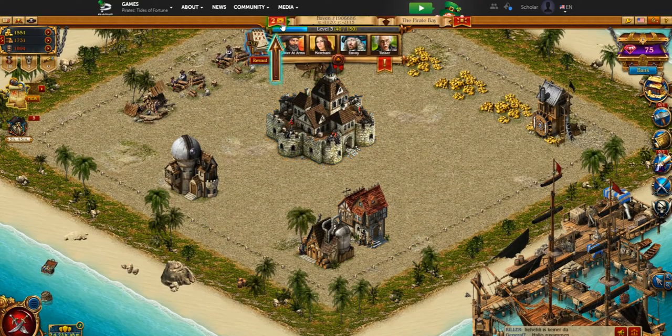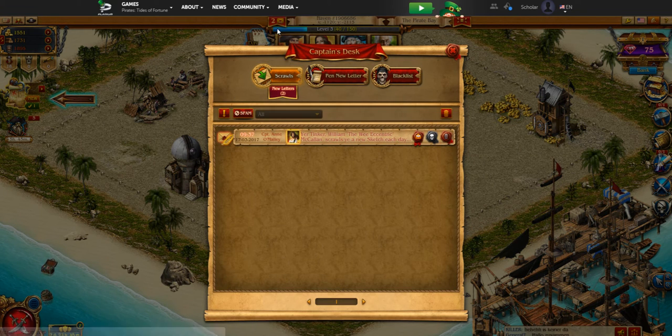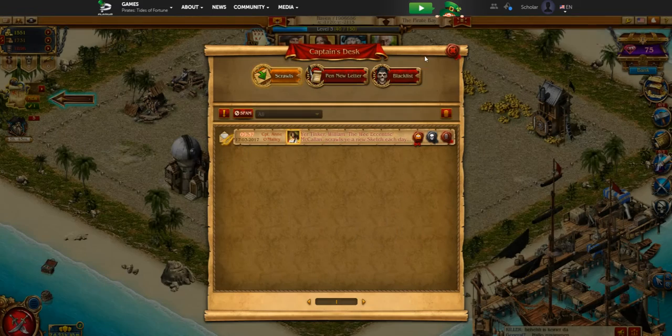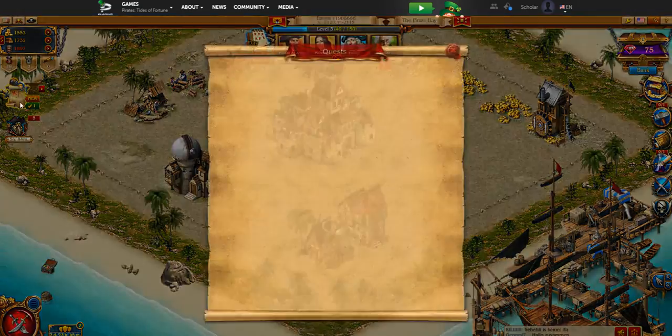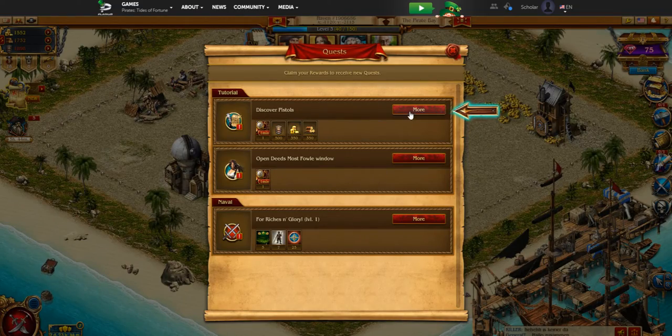Next is just an interface quest wanting us to check our mail. As you can see at the top there's a little letter icon — that's the in-game mail system. Captain O'Malley is sending us a letter telling us different things about the game, and you'll get updates through here so you want to read these. Your friends, allies, and teammates can also send you messages, and you can send messages through that system as well — it's basically an in-game emailing system for keeping in communication with other players.